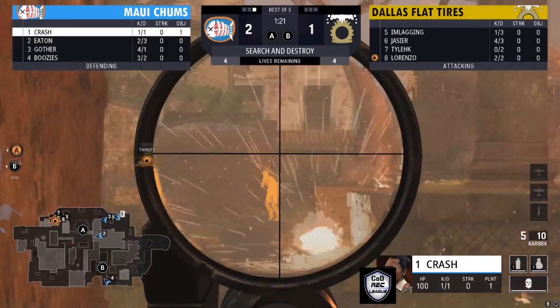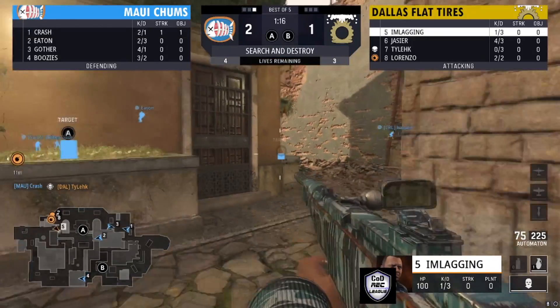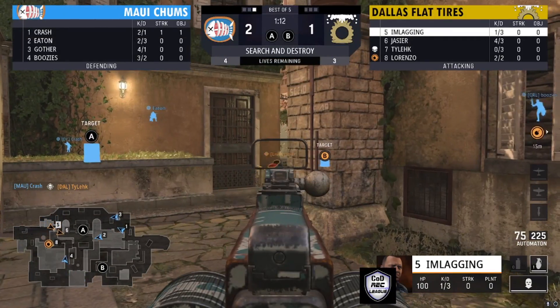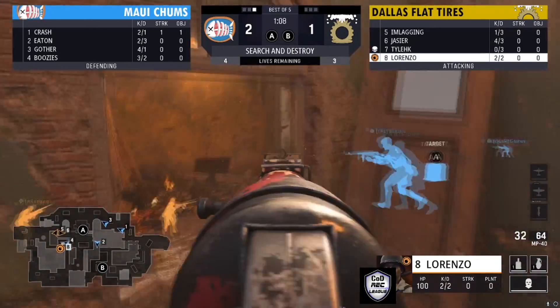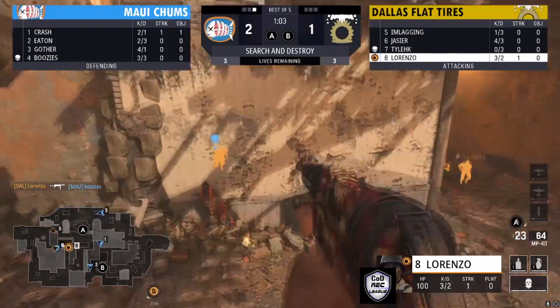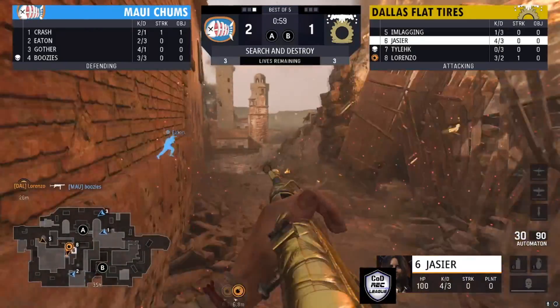A is the favorable bomb site. We have a sniper sighting — a beam from Crash with a nice headshot on Tyleek. There's a sniper play — I guess if you go outside on A site, the sniper is the play. Now the bomb is rotating to the B side. Lorenzo with a nice kill on Boosies to even it up to 3-3.